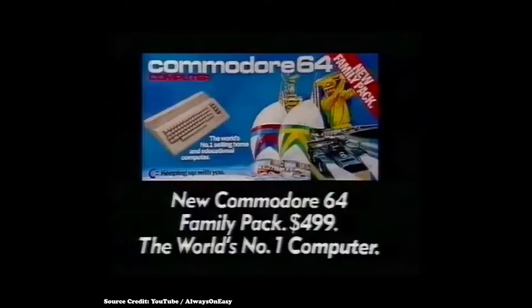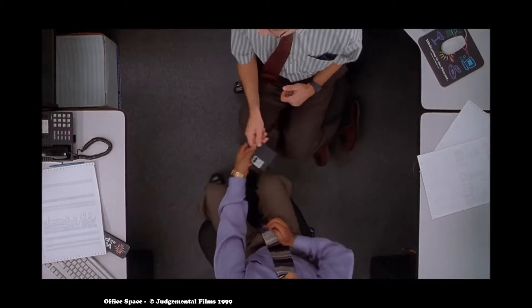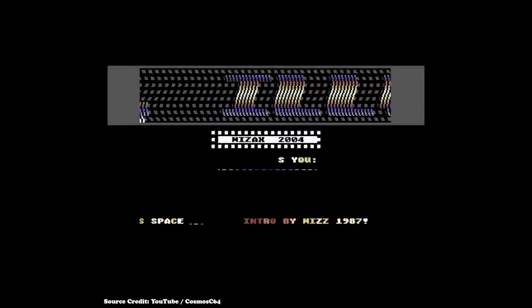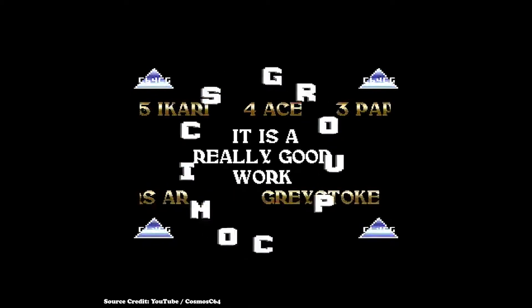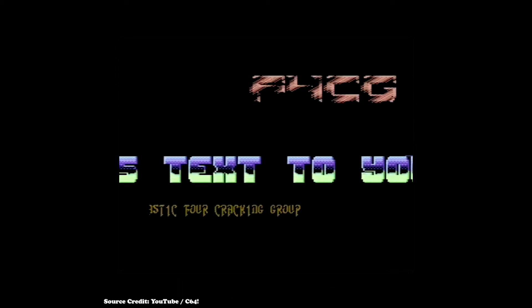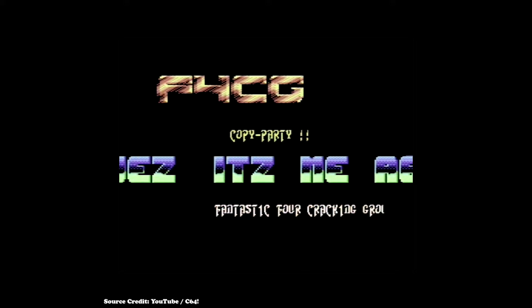In addition, there was a whole generation of players who got used to copying and trading games at copy parties. But first those games had to be cracked so that they could be copied. The teams who were cracking these games tended to sign their work, usually with some kind of intro screen — a completely unrelated screen upon boot-up of a pirated game showing the name of the team that cracked the software, usually with messages shouting out or calling out similar groups, or bragging about their personal skills.